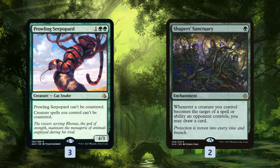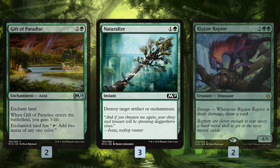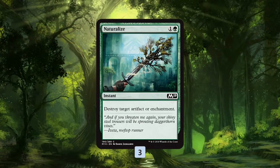In the sideboard, for control we have Prowling Serpopard so we're not getting countered, and Carnage Tyrant in the main deck also helps. Shaper's Sanctuary helps fight through endless removal. For aggro, we have some life gain: Gift of Paradise — a weird sideboard card for aggro, but it does gain three life. Arborback Stomper is a big body with life gain. Ripjaw Raptor is a good blocker that's hard to attack through because it draws us cards via Enrage. And Naturalize handles Artifacts and Enchantments.